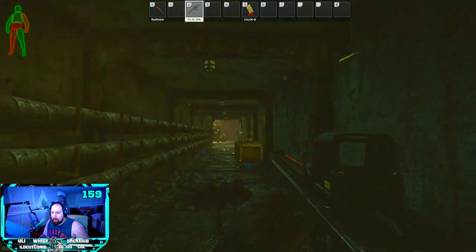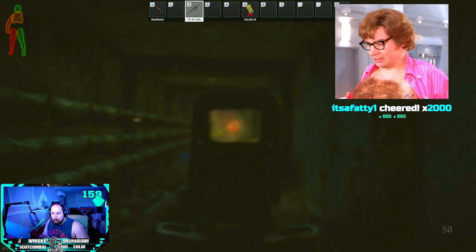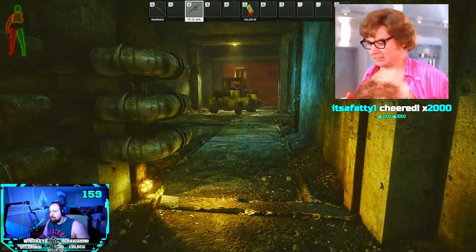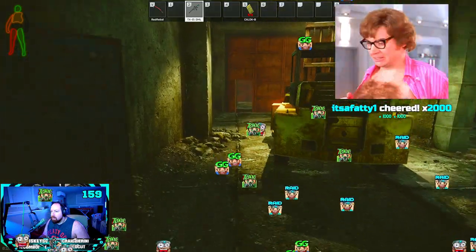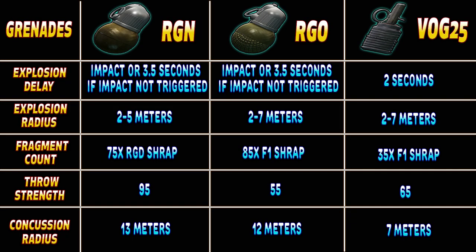The downside to impact grenades — the RGOs and RGNs — is they are not sold by traders, there are no barters for them, and they cannot be purchased from the flea market. They can be quite rare and hard to get unless you loot a lot of grenade boxes or get lucky finding them in 5x2 weapon boxes and ground and buried barrel caches.